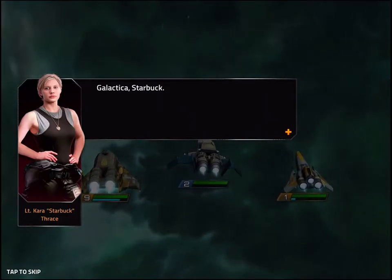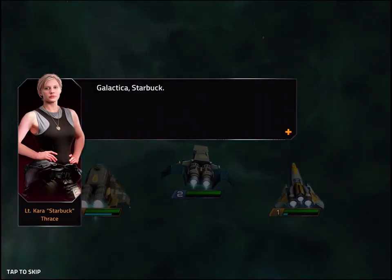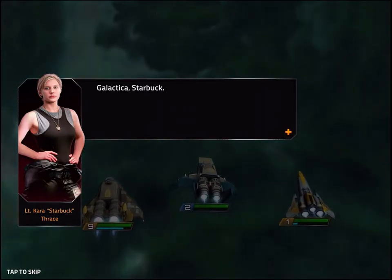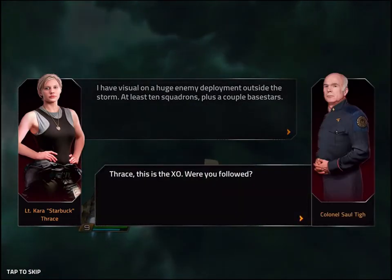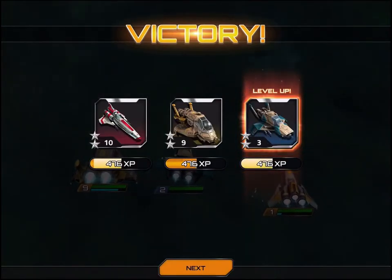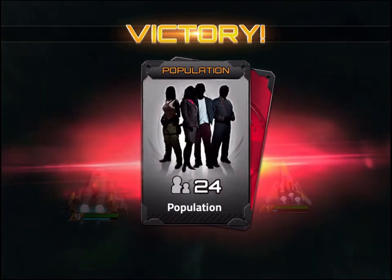I've auto-played it — I'm not doing anything myself. Each ship has a normal attack and a special move, either an attack or a support move. Each ship is color-coded: red, blue, green — some colors are better against others, so there are some tactics in there. I've just auto-played it, which I think for free-to-play mobile games where it's all about the meta game is fine. The battle is made more interesting by the whole IP — the ships, the characters, the story.